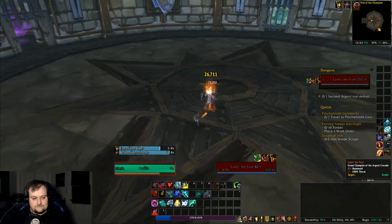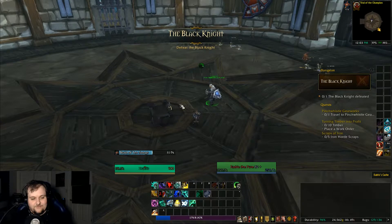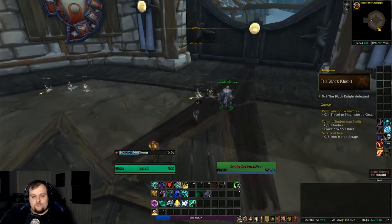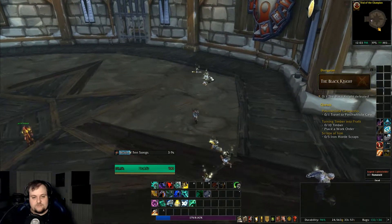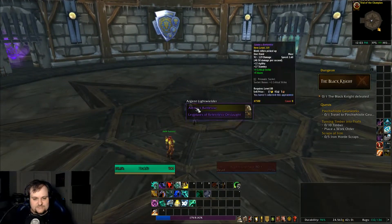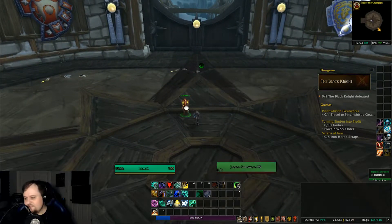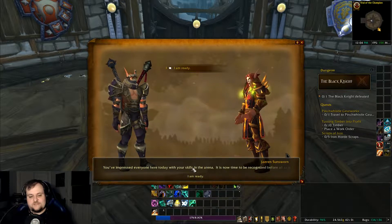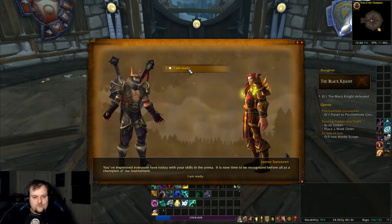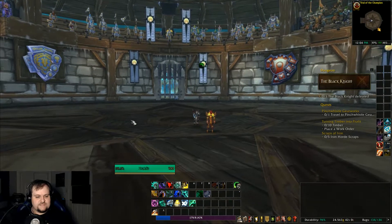Let's take on Edric the Pure. We loot Edric's Cache — Eledar's Battlestar, nothing I didn't already have. Talking to Jiren: 'You've impressed everyone here today with your skills in the arena. It is now time to be recognized before all as a champion of the tournament.' Well done — you have proven yourself worthy today.